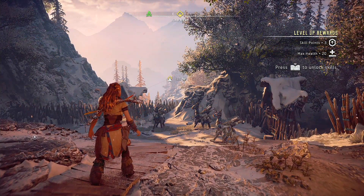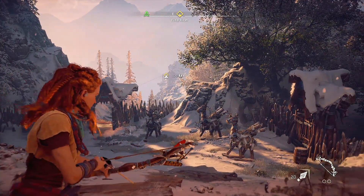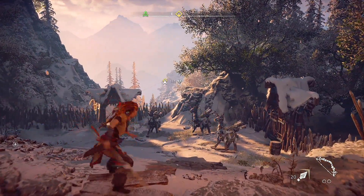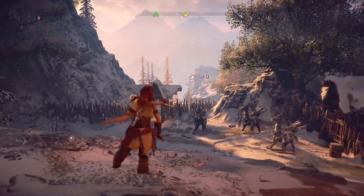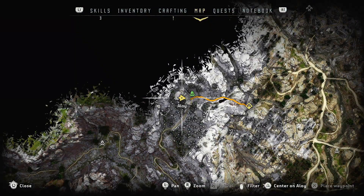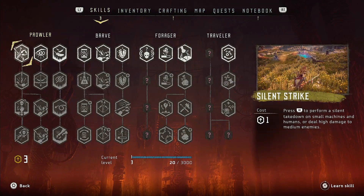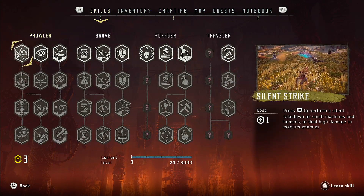We can unlock skills. I think we have more stuff we can do now though. So we got the bow, and now we have a melee weapon. Alright, let's have a look at skills. We have talent trees — all about it, what do we got?